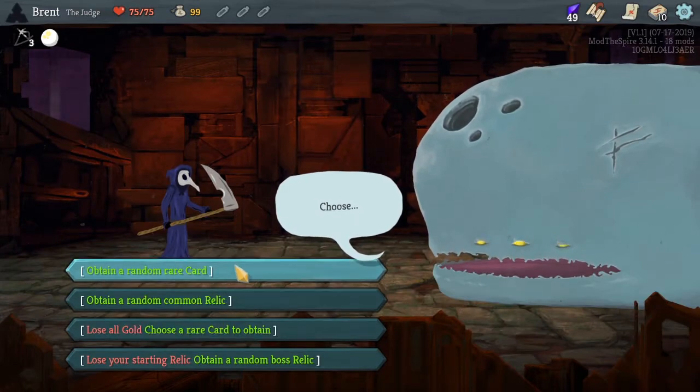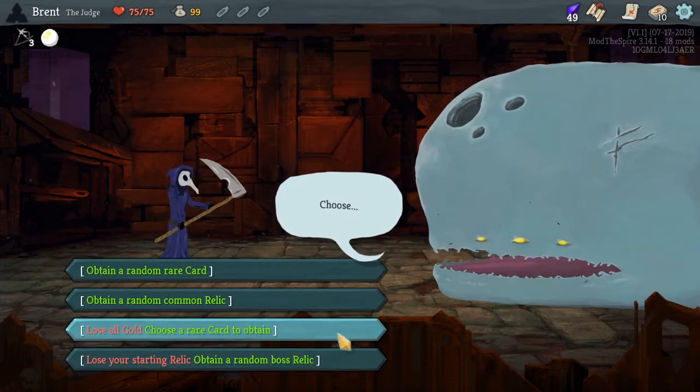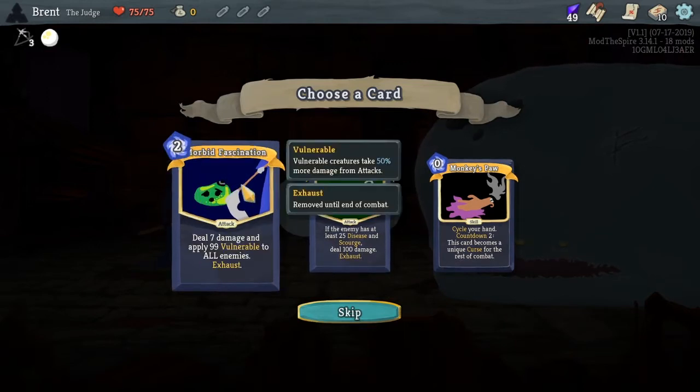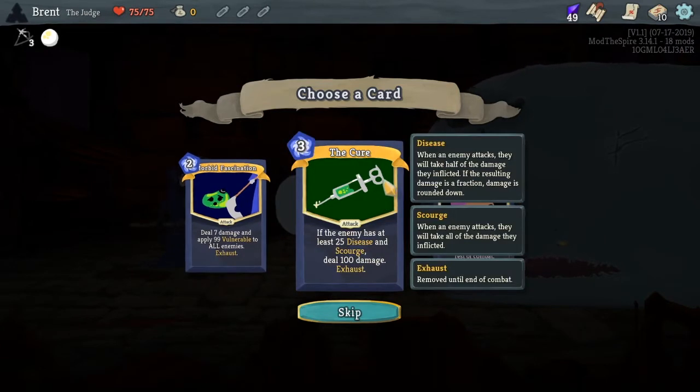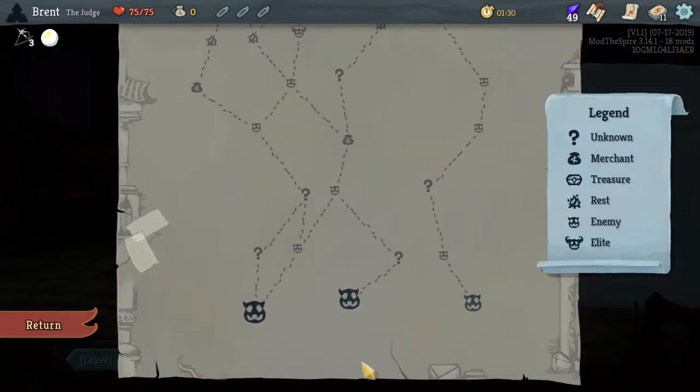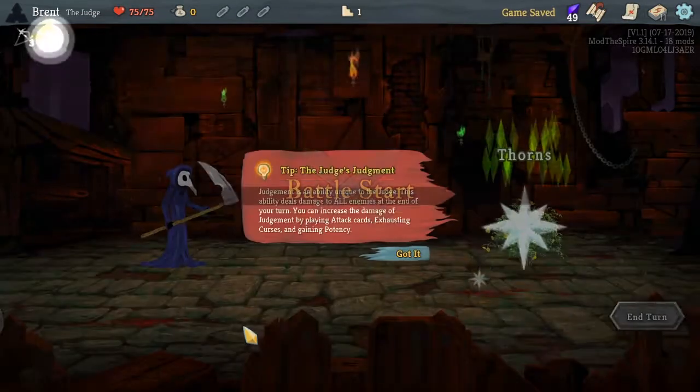I think we'll do a random rare card — choose a rare card, lose all your gold. Let's do that, just to give us a little bit of control. Alright, Morbid Fascination: seven damage and 99 Vulnerability to all enemies. Not bad. The other option needs the enemy to have at least 25 Disease to deal 100 damage — no way we can make that work to start. There's also Monkey's Paw: cycle your hand, cool down two, decreases by one each time a Scourge is played, and once cool down hits zero, the effect activates and the cooldown resets, then draws a unique curse. I don't know what the unique curse is, but it's a rare card so I assume it does at least something. Let's try it.